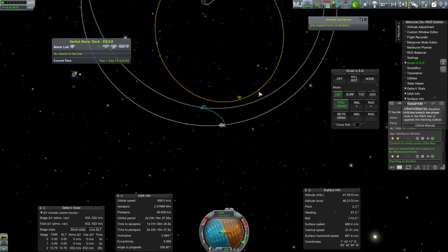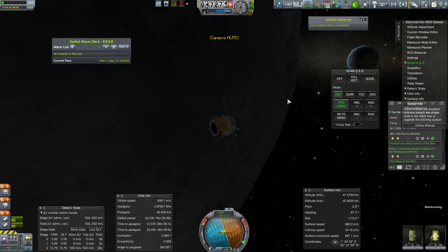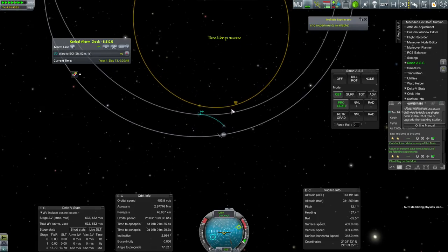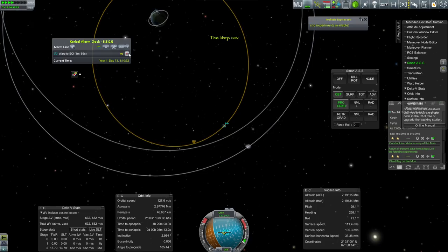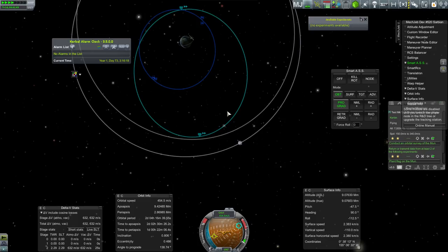When we get around here, which is effectively going to be back in this orbit, but when we're going properly sideways — or really at any point here — we could manually figure out what the correct retrograde orientation is to the Earth. But I'm going to wait until we leave this sphere of influence. Let me warp a lot faster. We missed the apoapsis just a little bit, but we're still so far that effectively this is going to be the same as burning from the apoapsis.